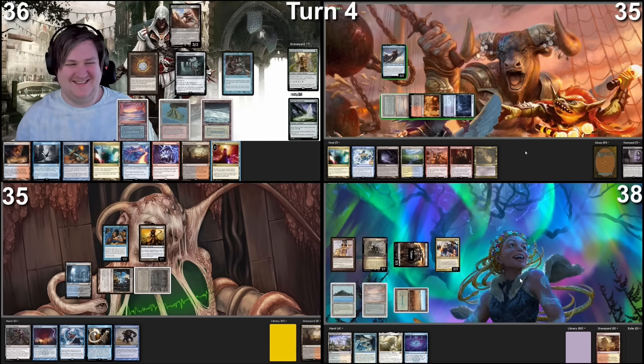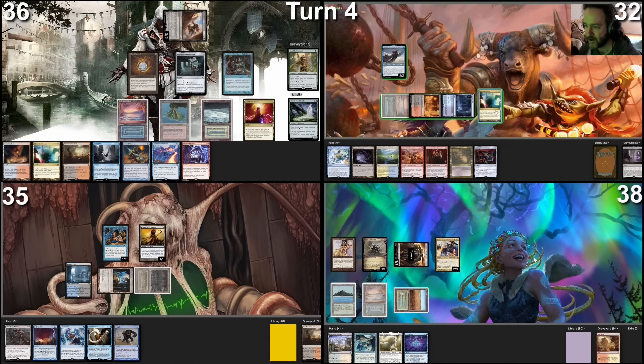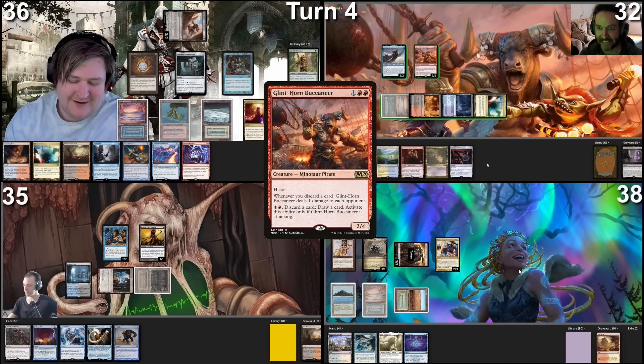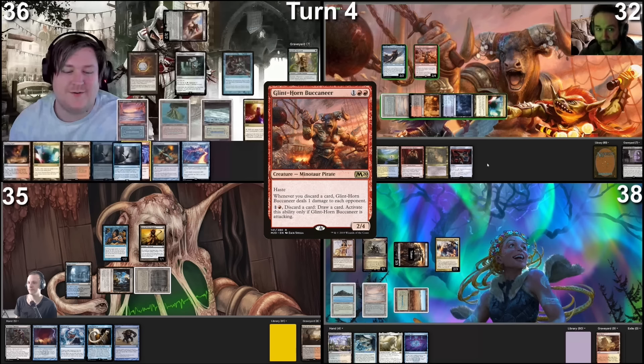I'll play a Bloodstained Mire this turn, sacrifice that immediately, finding a Bayou, tap it for green, cast Elves of Deep Shadow. Using Ancient Tomb to pay for the Rhystic Study, then I pass. You don't have to respect my Rhystic — it's fine. I pay my taxes. Take my turn. Command Tower as land for turn, move to combat. I'll swing a 3/2 at you. No blocks, you'll take three. Nothing else happens, and I will just pass turn.